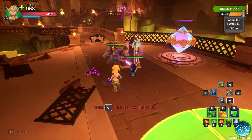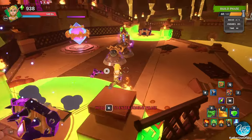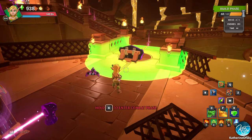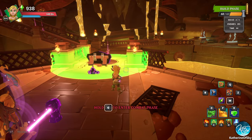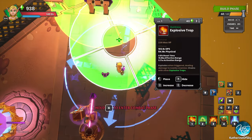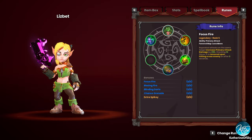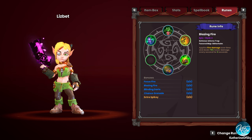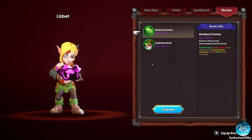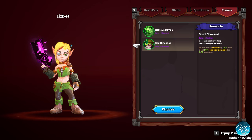I'll just put in some poison traps — they're super useful because they hold the enemies at bay, at least the small ones, and the big ones can be stopped by the blockade. Let's check the traptress's spells: poison dart, inferno, thunderspike. Do we have the other one? Shell Shocked — enemies are slowed and do 20% reduced damage. So it is actually a rune and not a rifted thing.